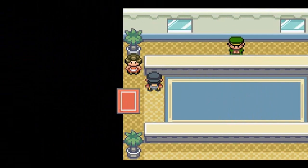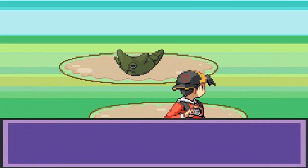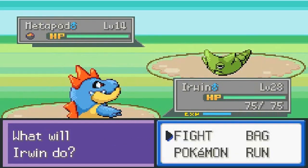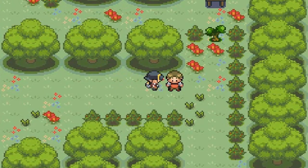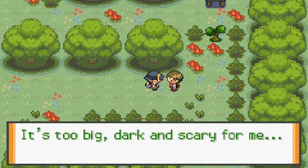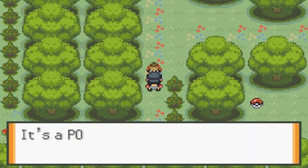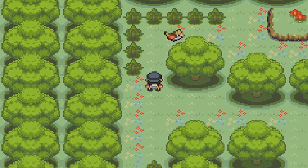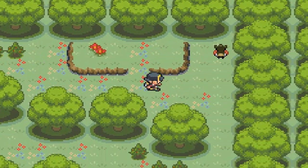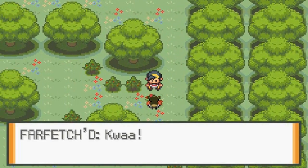Ilex Forest is big — don't get lost. Here we are in Ilex Forest where you'll find Bug-type Pokémon. A Metapod at level 14 appears. The boss's Farfetch'd that cuts trees for charcoal took off into the forest. It's too big and dark and scary for him, so I guess we're going to have to bail them out. I think I already know what we're going to be doing here — chasing this Farfetch'd down.